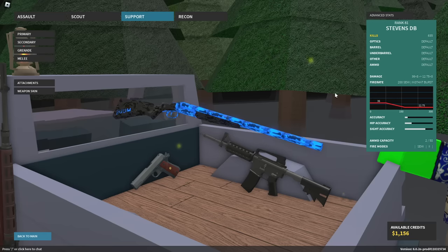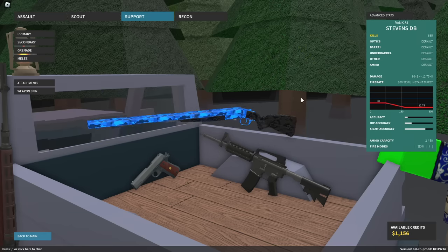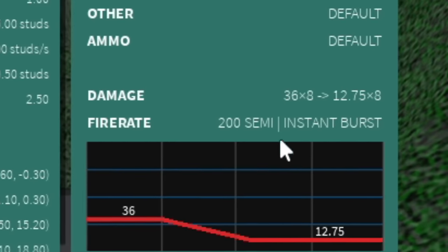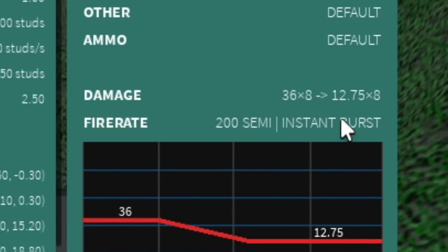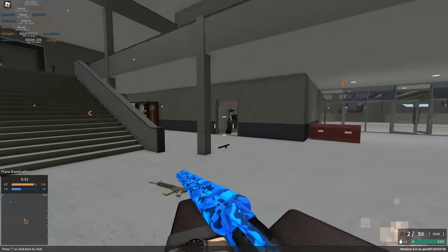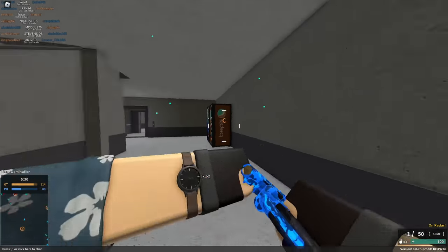If you know anything about the Stevens DB, you'll know that it is a ton of fun. It can do 288 maximum damage, not including the headshot multiplier. Having 36 damage and 12.7 damage per pellet depending on the distance is kind of overpowered, to be honest.